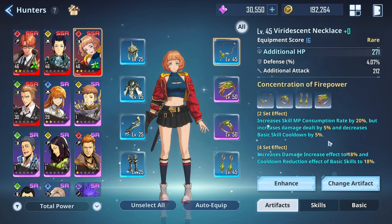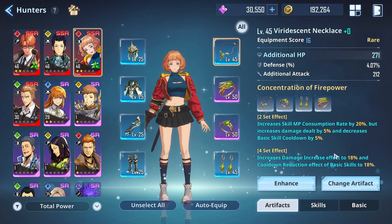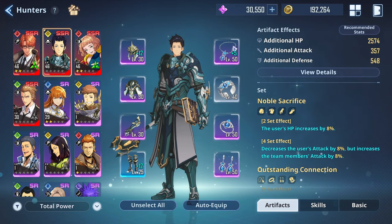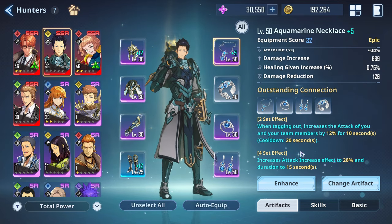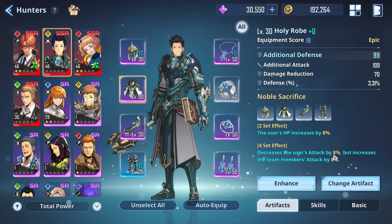For Emma's accessory set, I have one that decreases her basic skill cooldown. I don't really care about increasing skill MP — I just want her using her basic skills as much as possible because they apply so much break. Emma's main goal is to help free-to-play players break bosses more easily. For Min Min I run the aquamarine set — every time you switch him in or out he gives an attack increase for the entire team. I run the HP set on him because his purpose is to boost everyone else's attack.